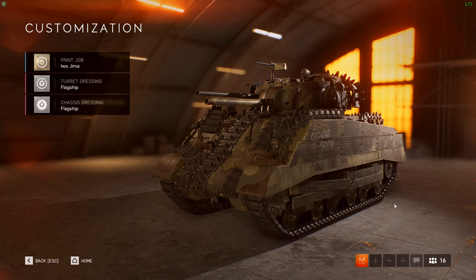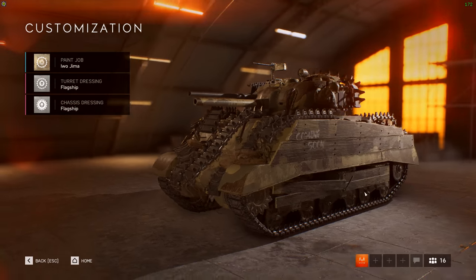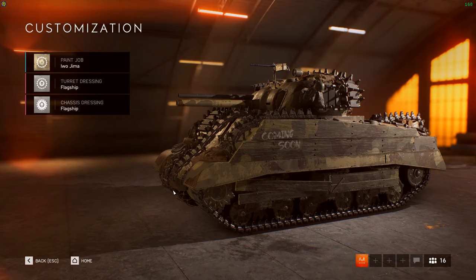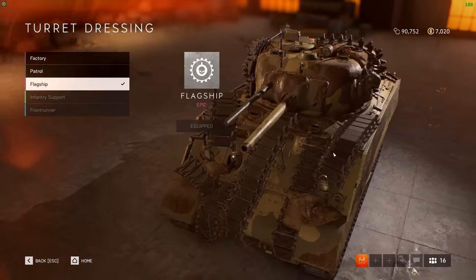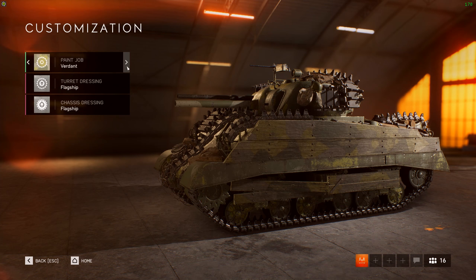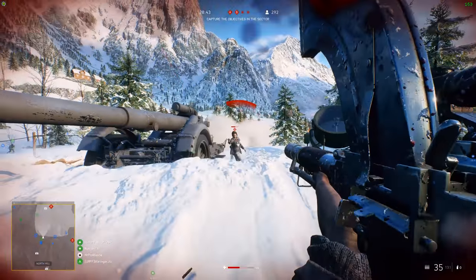The Sherman tank body customization that was listed as 'coming soon' is now active as a login reward in Battlefield 5. It's been renamed 'Flagship' and comes with the Iwo Jima tank paint job. All you have to do is log in and go to the armory and it'll pop up as unlocked. Interestingly, changing the paint on the turret and chassis also changes the paint on the wood panels on the side and removes the 'coming soon' text — that's unique to the Iwo Jima paint job.